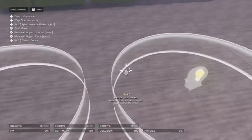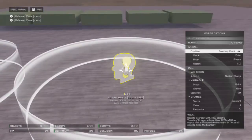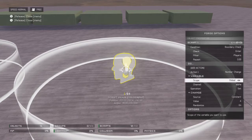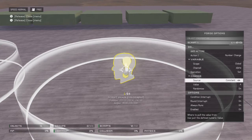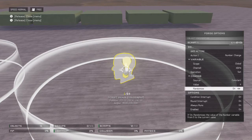So the way I did this — I'll show you the scripts real quick. This one has it: boundary check, enter, players — that's just default, I didn't change any settings there. So when you go to action, go to number change, variable, scope global, channel — I just have the first channel, it doesn't matter, you can use whatever channel as long as it's the same on the other side. Then you go to operation set, and then source constant, value. I've got 4 because the options are 0, 1, 2, 3, 4 — which is 5 different options for the blocks. And then I have randomize on.